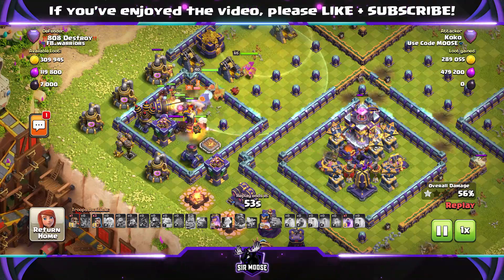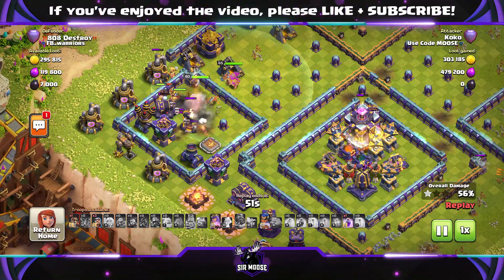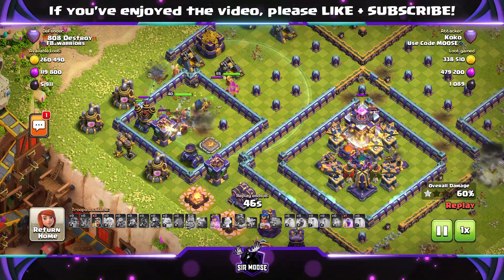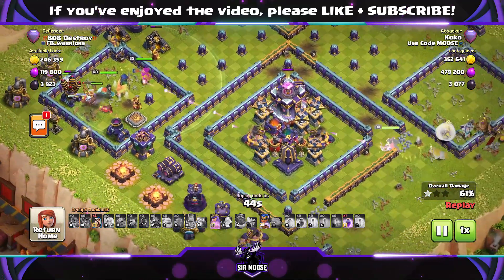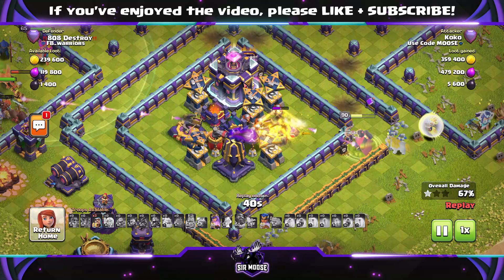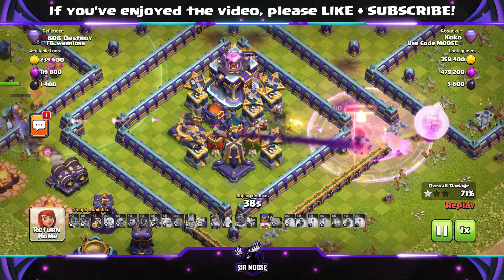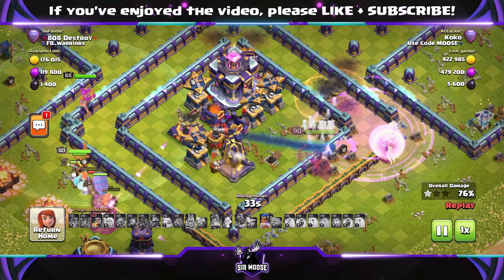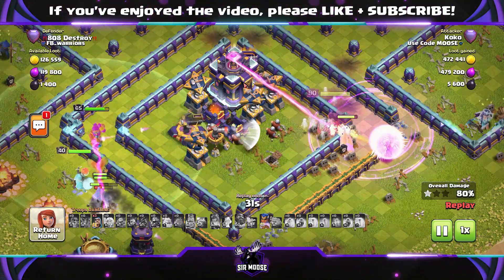We've still got the Queen ability and the Royal Champion ability. There's the Queen on the right-hand side with a Super Wall Breaker - she's going to move towards the base now. There are loads of nasty things in that core section. Earthquake Spell and Lightning would be nice there, but we don't have that. Rage Spell for the Queen. Can she take out the Town Hall? She's taking out the Monolith, Spell Towers... nearly. Yeah, it's going to be difficult.